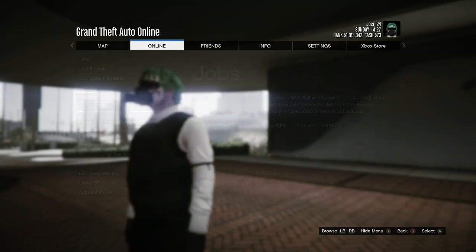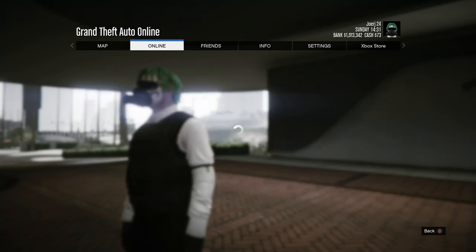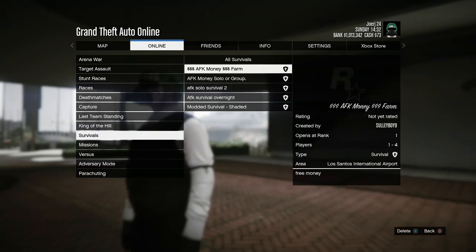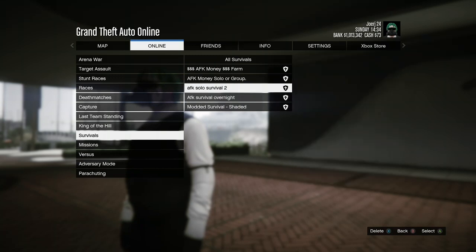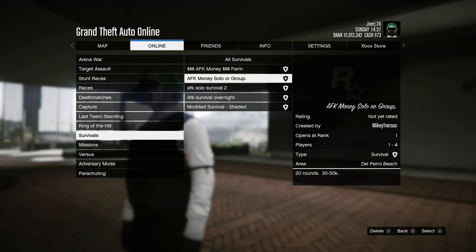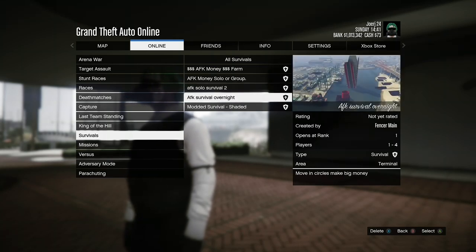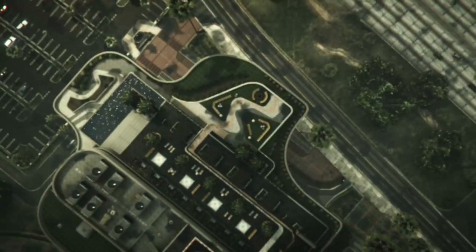Once you have bookmarked that job, go to Online, click Jobs, then Play Job, then go to Bookmark. Scroll all the way down to Survival — it's quite far down — then click the survival map listed in the description, which you bookmarked earlier while watching the video. Select that map and you should be all good. As you can see — AFK Survival Overnight — just click into that one and it will zoom out, showing you're loading into the map.